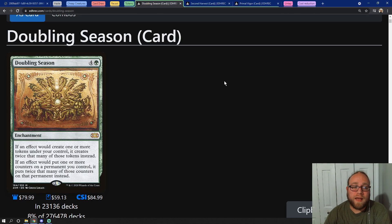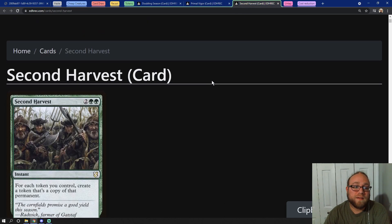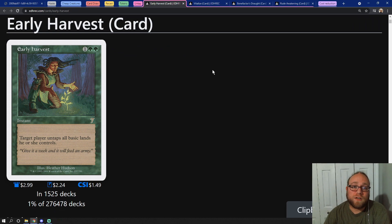Now after we're done storming off and we've cast our commander, we're going to make a ton of tokens, and one way of helping us make even more tokens is Doubling Season. As an extra copy of Doubling Season we also have Primal Vigor. Then a nice instant way of doing a similar thing is Second Harvest, which allows us to create a copy of every token that we already control.